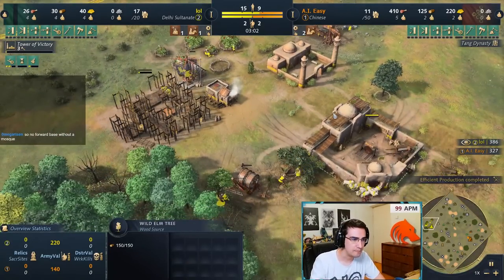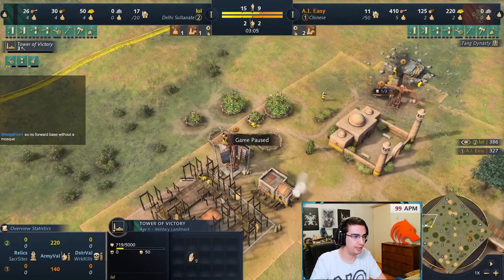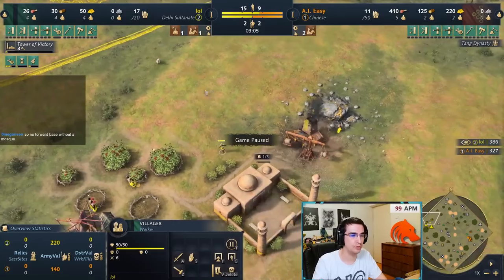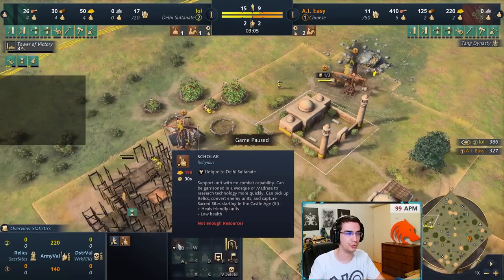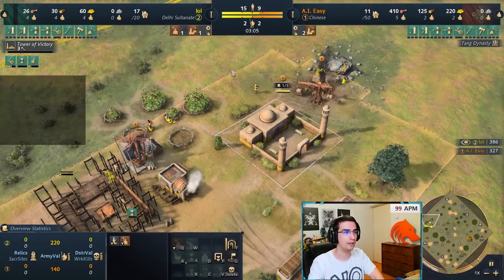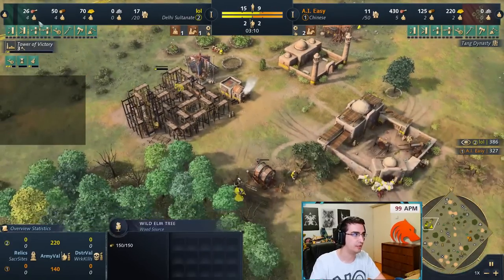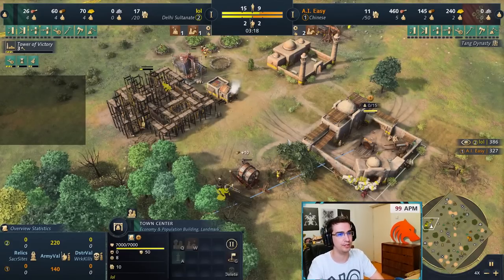Tower of Victory has a slower build-up than Dome of the Faith. What I did is take three villagers from food onto the Tower of Victory and moved one from food onto the gold mine, so we want four on gold. The Dome of the Faith build uses two on gold, but for Tower of Victory you need four because you need to produce scholars, and scholars cost 150 gold. So the moment you start aging up: three on the landmark, one extra on gold for a total of four, and keep rallying onto the wood line.